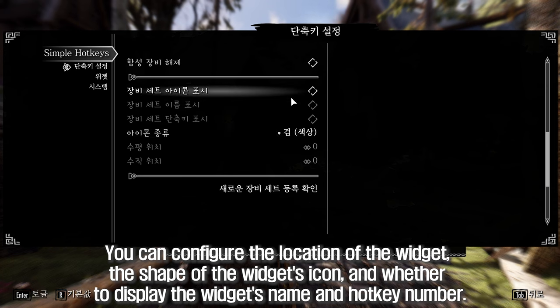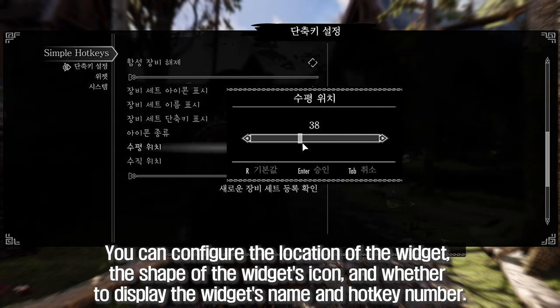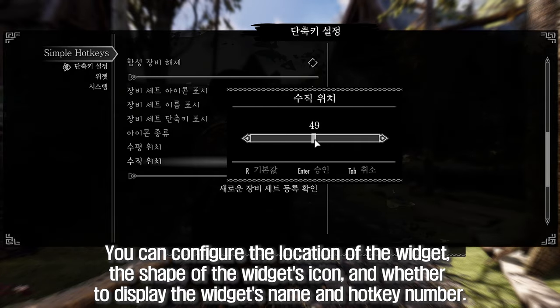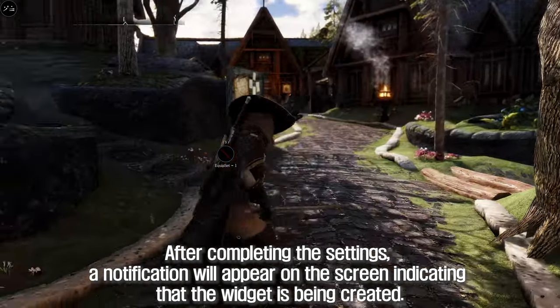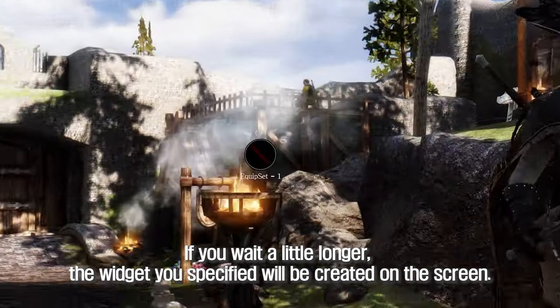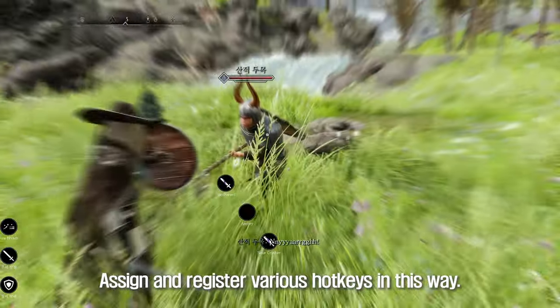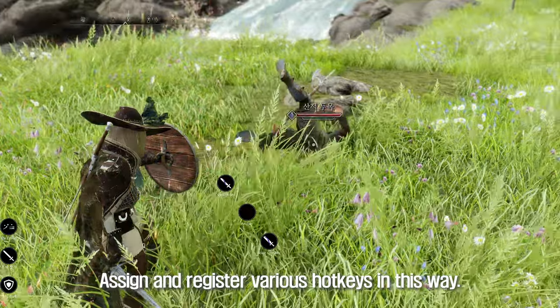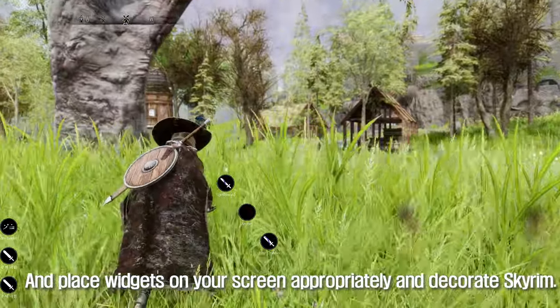You can configure the location of the widget, the shape of the widget's icon, and whether to display the widget's name and hotkey number. After completing the settings, a notification will appear on screen indicating that the widget is being created. If you wait a little longer, the widget you specified will be created on the screen. Assign and register various hotkeys in this way and place widgets on your screen appropriately to decorate Skyrim.